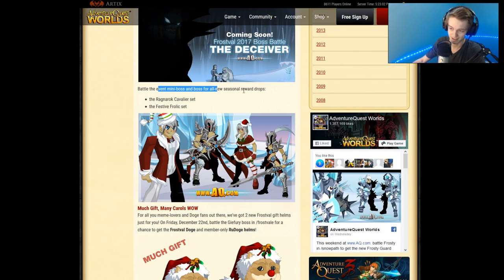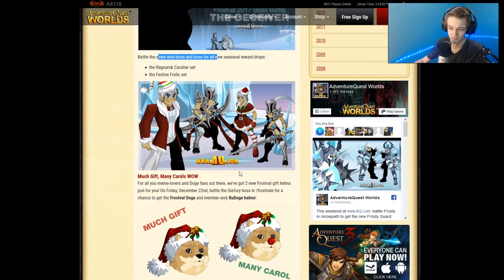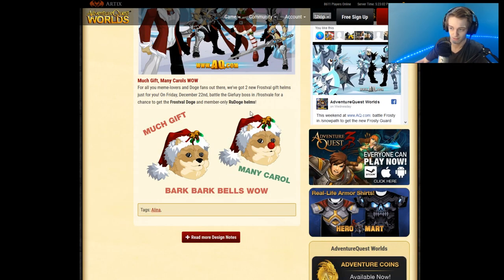They are seasonal, but rares are better of course. Seasonal items I don't really mind, especially if they're related to an event like Mogoween or Frostfell — I don't really care about that, if I'm being honest. So they're seasonal items, but they will be in-game, along with a Doge helmet. I don't know if the Doge helmet is going to be rare or seasonal — probably seasonal — and it looks really cool. There's one with a red nose.